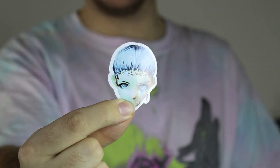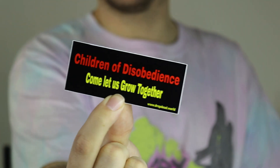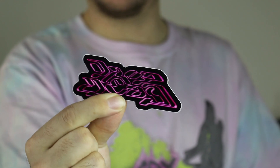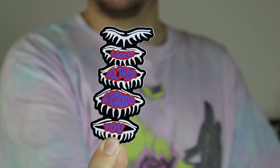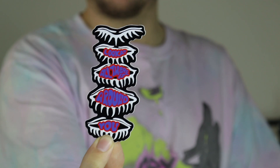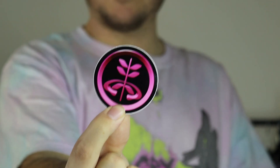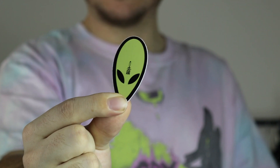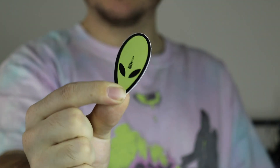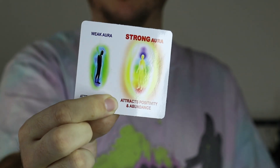Moving on to sticker pack number two: first up we have Ollie, then a design that's on both the joggers and t-shirt, then the Children of Disobedience, the pink logo which is so sick, and one that says 'Look at all this around you' with eyes opening and closing - I think that's really cool. Last sticker pack: the Drop Dead symbol, Jacob, an alien symbol, where you can buy the collection, and the design from the Positivity and Abundance t-shirt.